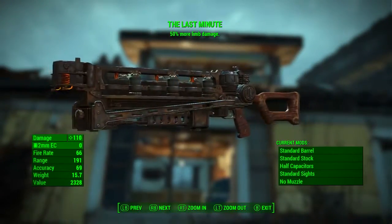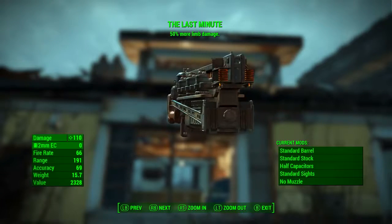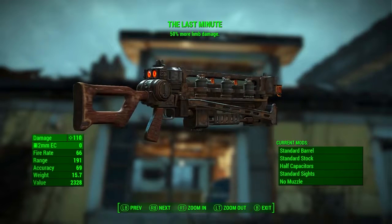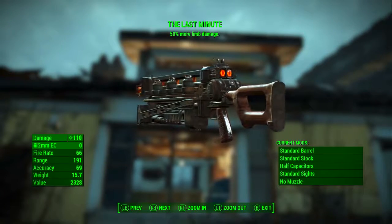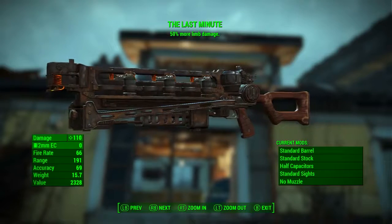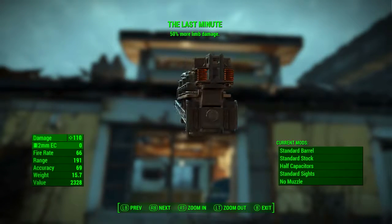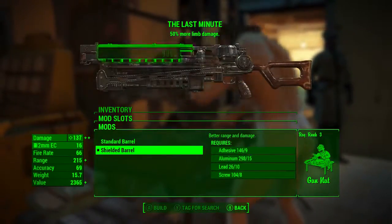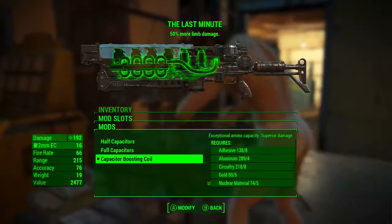With absolutely no mods applied, the Last Minute has a base ballistic damage of 110. Ammunition used is the 2mm electromagnetic cartridge, otherwise known as the EC. It has a fire rate of 66, its range is 191, its accuracy is 69, its weight is 15.7, and its value is 2,328.